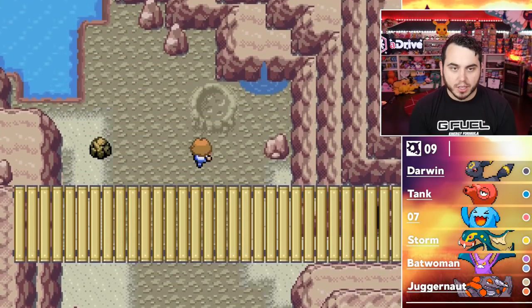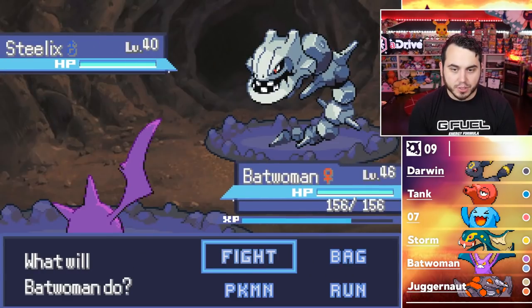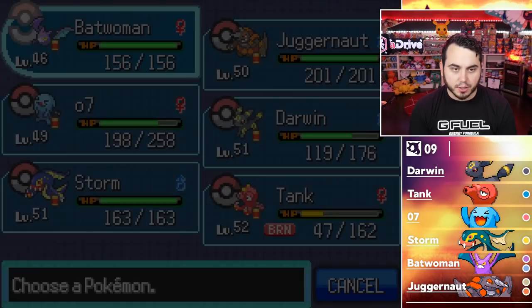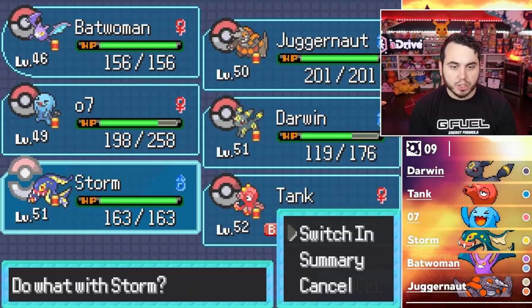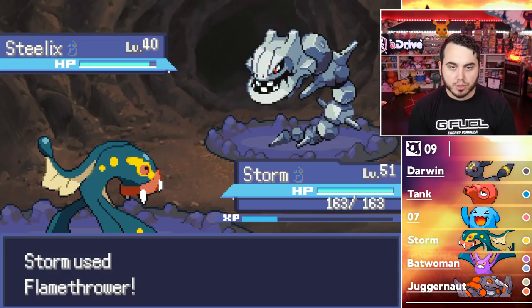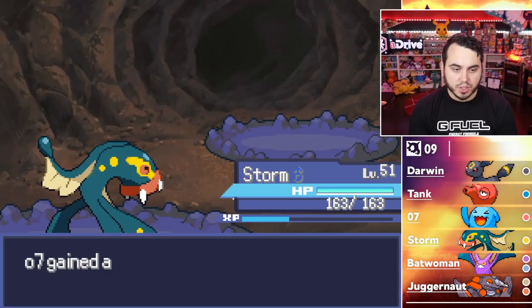I dodged this guy earlier, but now I have to battle him — he's got a Steelix. I should have healed and didn't, so now I have to deal with that. Actually, Storm should be good against Steelix because I resist it. Rock Slide misses, and I have Flamethrower, so we should be fine. That's just going to melt the Steelix.